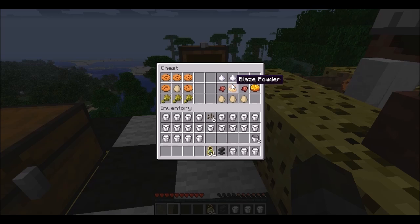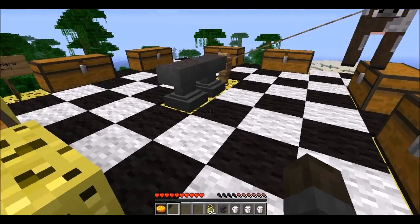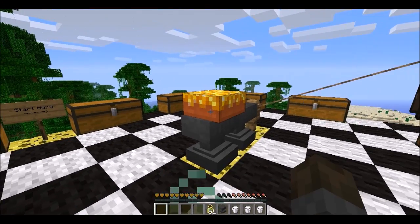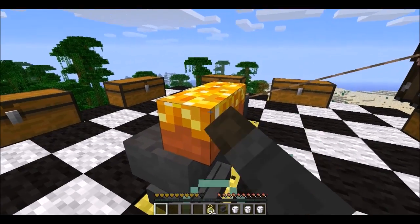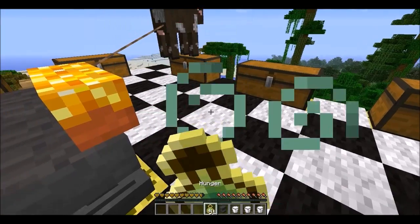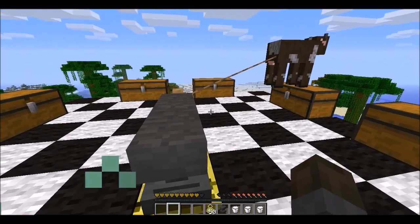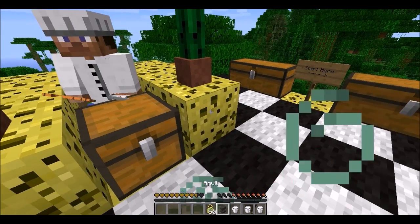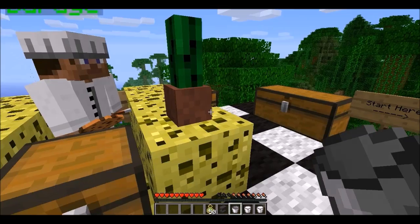Next is the spice cake. I believe this one gives you fire or something — I don't know what's so spicy about fermented spider eyes. Let's go ahead and eat the spiced cake. Oh no — poison and speed! I guess that's what happens when you're spiced. I'm just going to finish this for the sake of science. Let's remove that potion effect. Alright, so there's that.